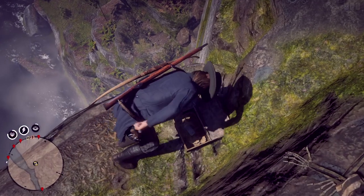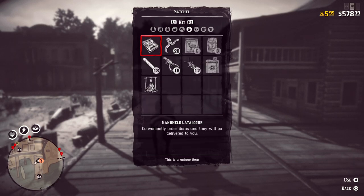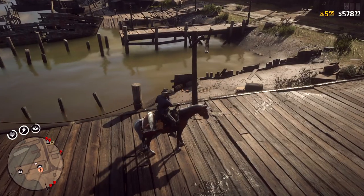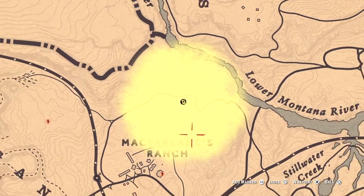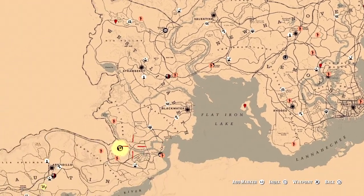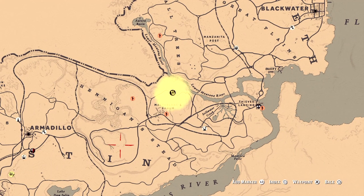The treasure is yours! After heading back to Annisberg, we are going to collect our last treasure at Hannigan's Stead. Open your satchel, go to the documents tab, and select Hannigan's Stead. This location is near New Austin and east of Armadillo. If you are far from the destination, use fast travel as I am doing. By the way, which location do you guys like the most? Drop a comment below — in my case I love Valentine and New Austin.